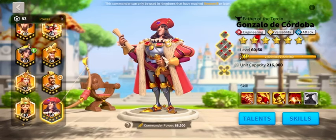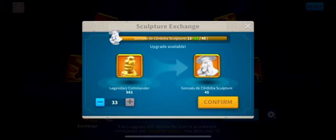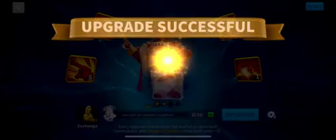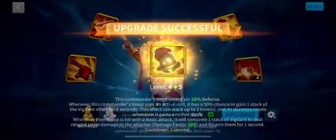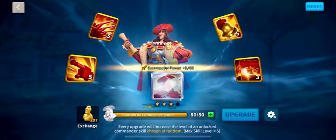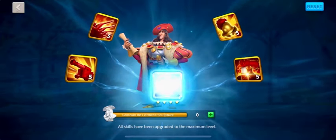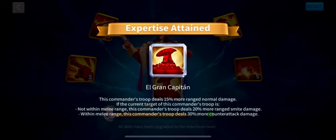So here we go — this is my 5-5-1-1 Gonzalo de Cordova and it's time to max him. Let's get expertising this commander because he's going to be the best engineering commander to enter Rise of Kingdoms. With his AoE damage, he's just going to absolutely boss the field. I've saved up plenty of gold heads and it's going to be real nice. So we've got a few gold heads remaining, and here is our Grand Capitan. Very nice indeed.